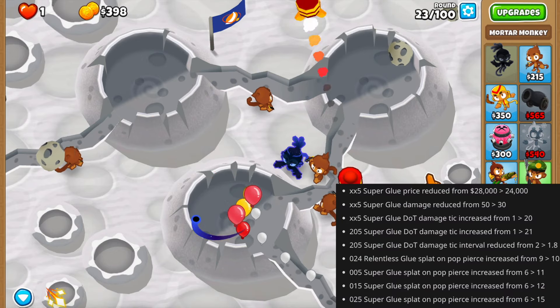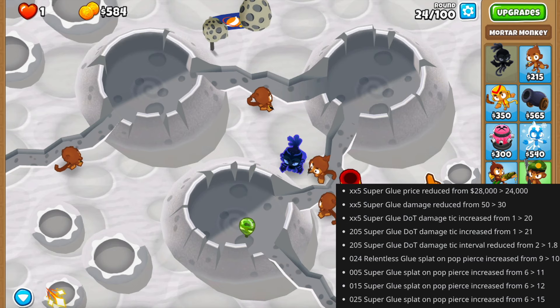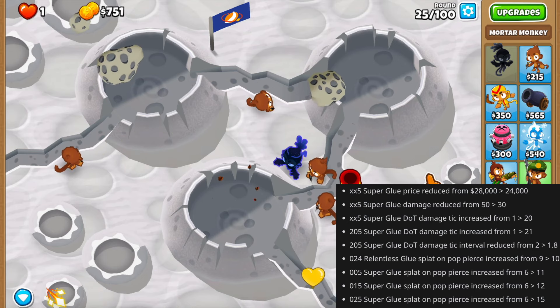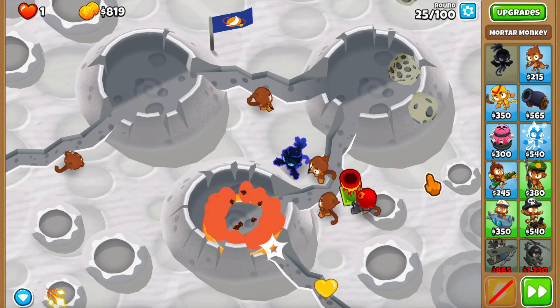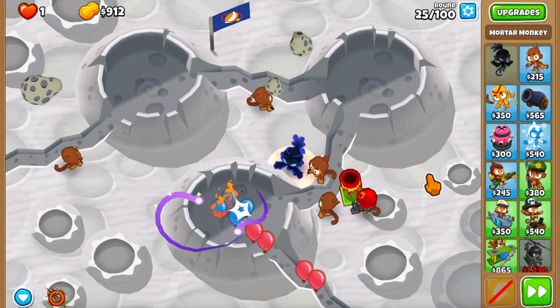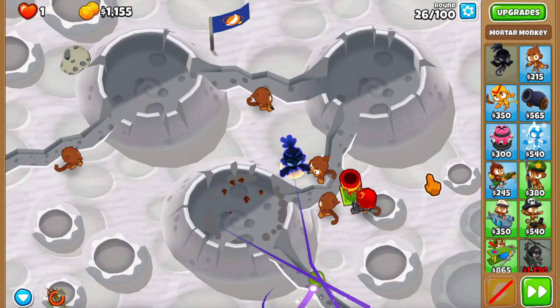The first change is that the super glue used to do on-impact damage which got reduced from 50 to 30, but they gave it an extra 20 DPS which ticks every 1.8 seconds if you have the top crosspath - which you probably shouldn't be doing. The idea behind this is that it now has an extra source of damage so the stun effect is going to be proccing more often by itself.